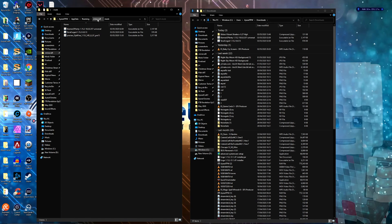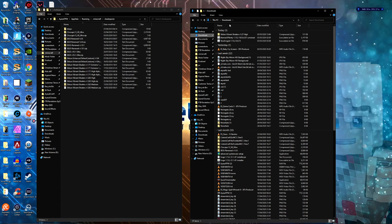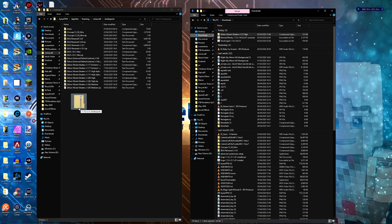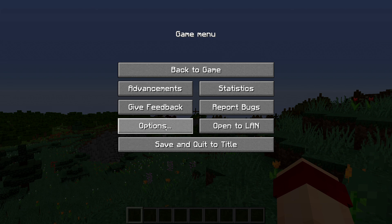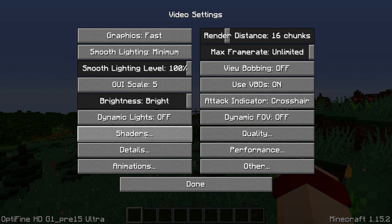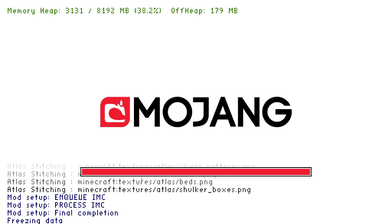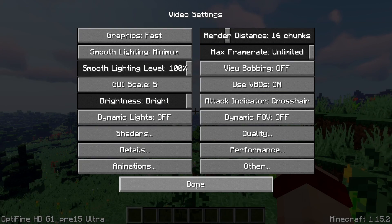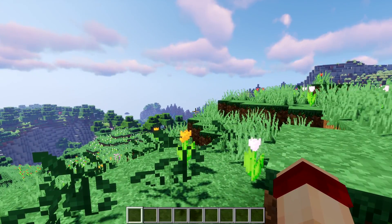Open up your Minecraft folder again and this time go down to shaders — you'll see a shader packs folder. Double-click on that, go to your downloads folder, and drag your Sildur Vibrant Shaders version 1.27 in there. Go back into Minecraft, go to Options, Video Settings, then Shaders. You'll see a Shaders tab now. Select Sildur Vibrant Shaders version 1.27 High, click on it, the screen will reload, and press Done. You'll then have Sildur Vibrant Shaders version 1.27 installed for Forge and Minecraft 1.15.2.